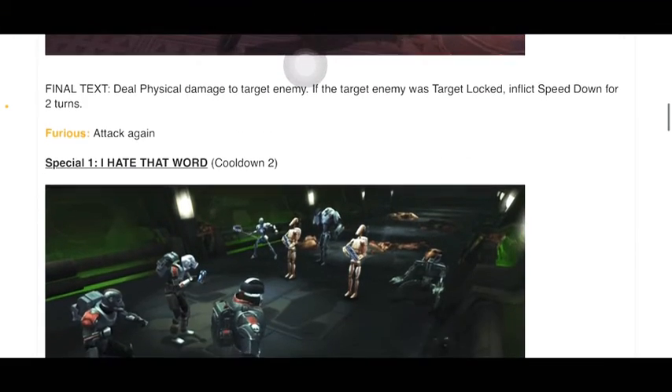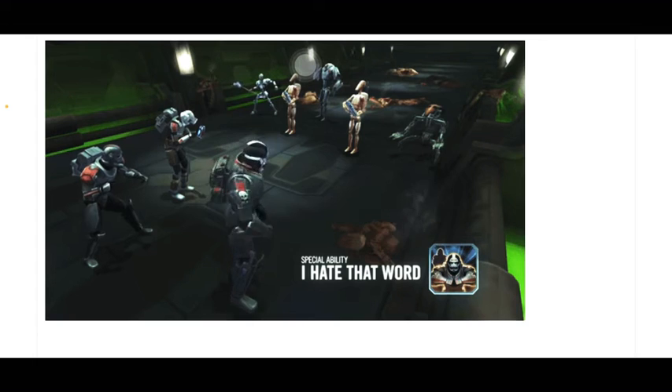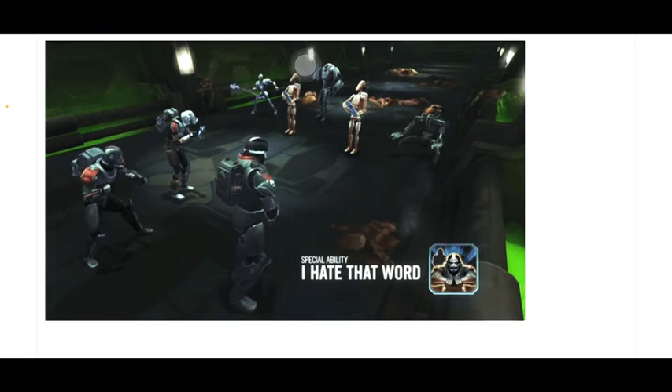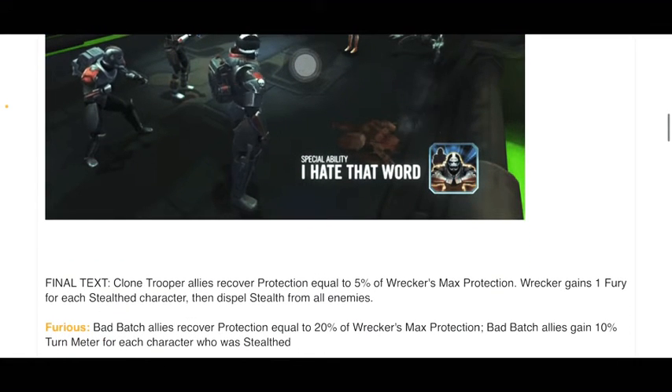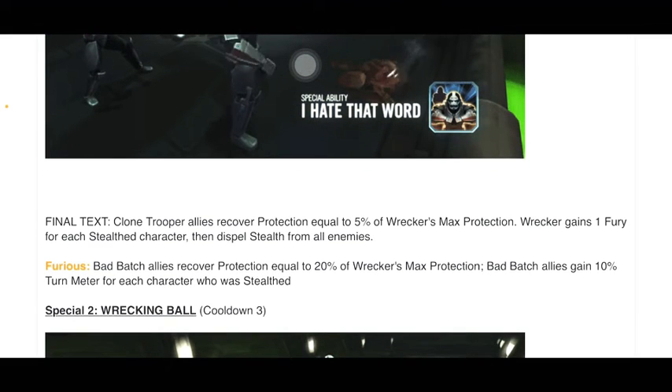Special 1. He just kind of turns into a wrestler — with a pile of something right in front of him. Final text: Clone trooper allies recover protection equal to 5% of Wrecker's max protection. Wrecker gains one fury for each stealth character, then dispels stealth from all enemies. Furious: Bad Batch allies recover protection equal to 20% of Wrecker's max protection, and Bad Batch allies gain 10% turn meter for each character who was stealthed.